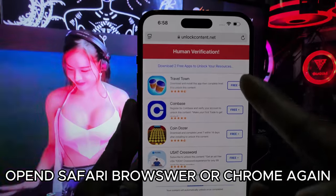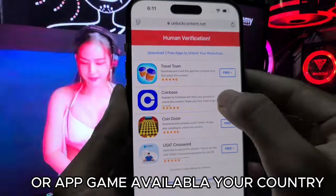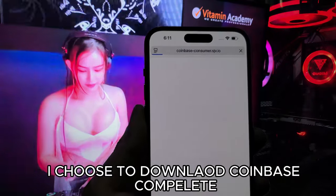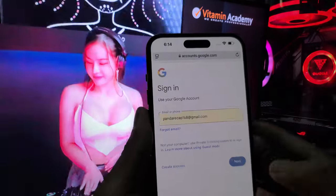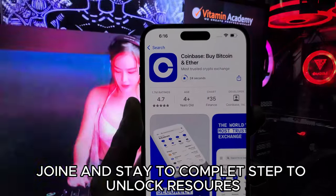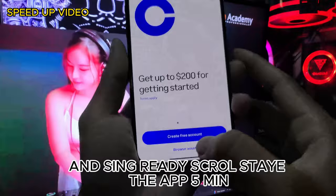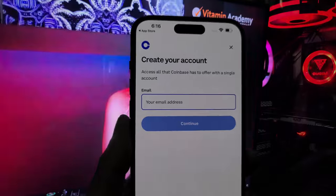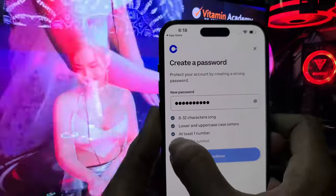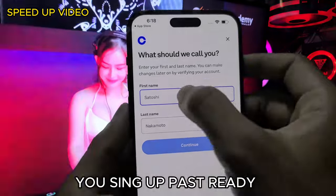Open Safari browser or Chrome again. You can download any app or game like me, as long as the app or game is available in your country. I choose to download Coinbase. Complete the sign up and stay to complete step two to unlock access. Open the app, sign up, and scroll to stay in the app for five minutes to complete sync.